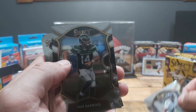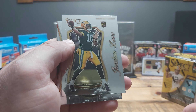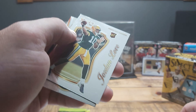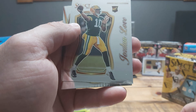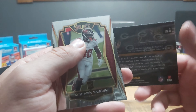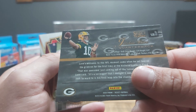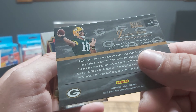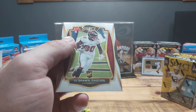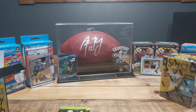Patrick Queen, Sam Darnold, and look who it is — our boy Jordan Love, the Select. I'm not sure if this is Select Certified — my apologies, that's a nice card. And a Ke'Shawn Vaughn rookie — hey, not bad, I'll take that.